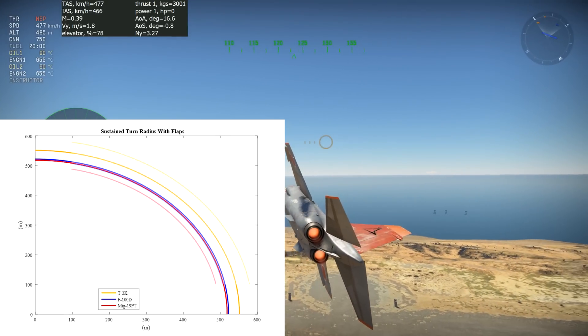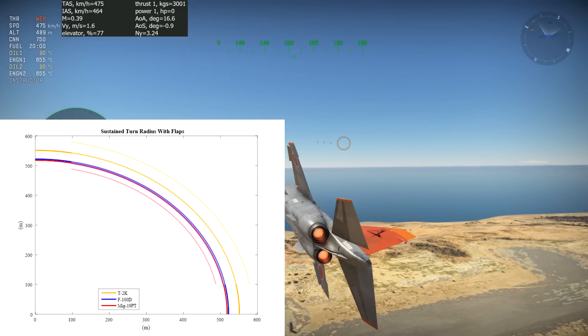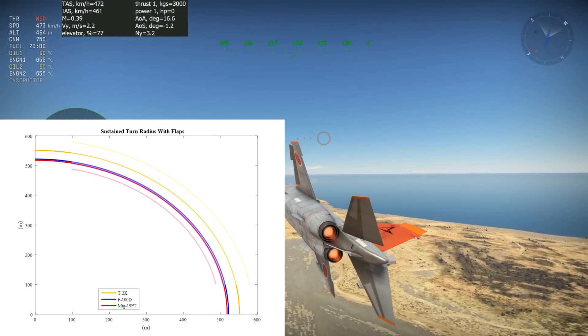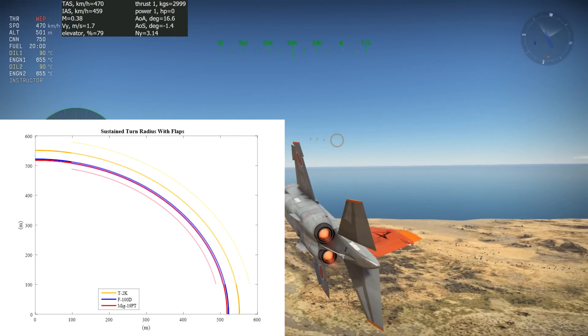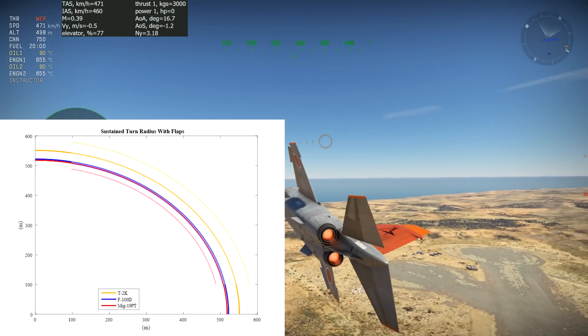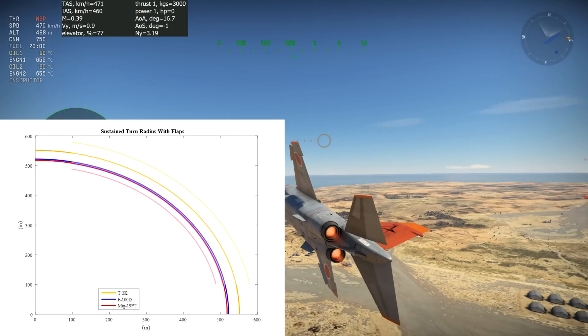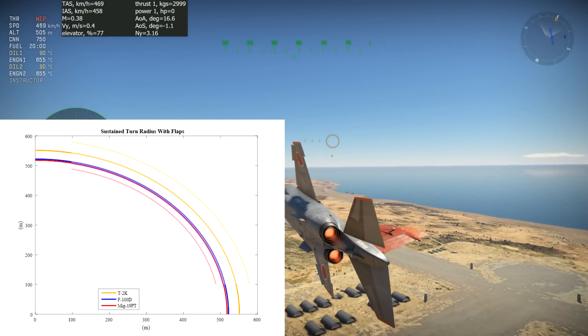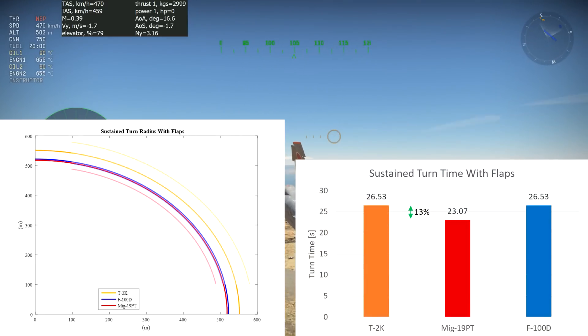This result puzzled me and made me verify my calculations. Currently, my best hypothesis to explain this result is that the angle of attack is lower with flaps compared to without flaps, so the engine thrust has a smaller vertical component which reduces the aircraft's ability to turn. In any case, this test shows that unless you're in a T2, you shouldn't use flaps to decrease your turn radius. The graph on the bottom right shows that the turn time has improved for all three aircraft with the use of flaps. Flaps actually increase the sustained turn speed for the MiG-19 and the F-100 enough to more than compensate for the increase in their turn radius.